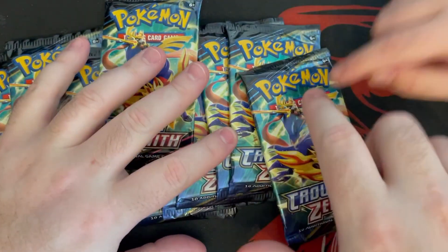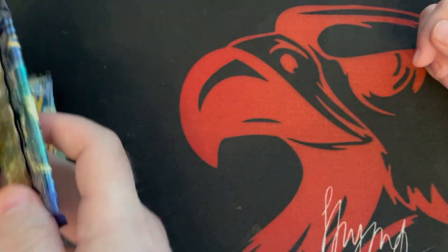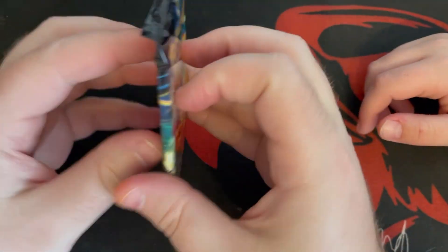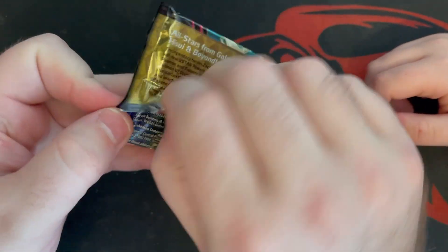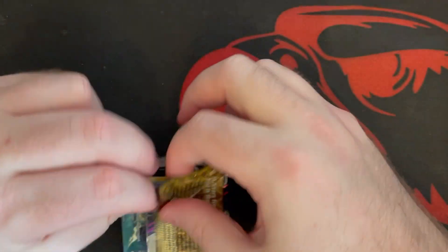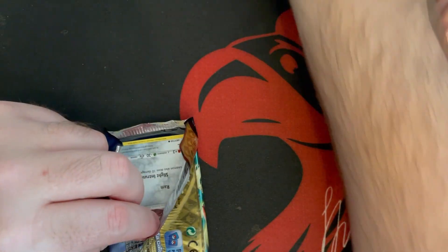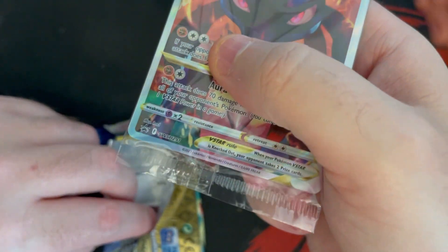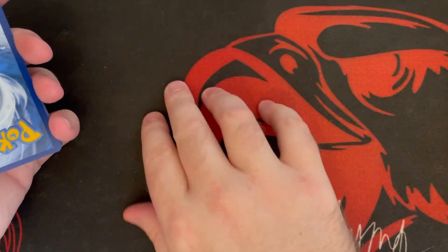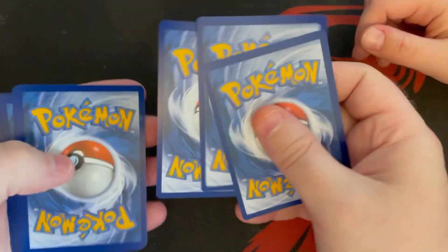Alright, Clark, where do we start? Let's just do one at a time. I hear the pull rates are pretty good to pull some really cool cards, even a V-star. Is that a set card? Nope, that's a promo card, so that's kind of different. Alright, here we go — code, get out of here.